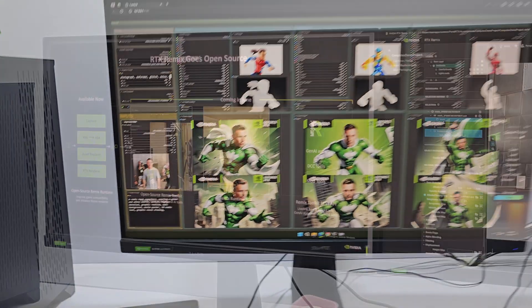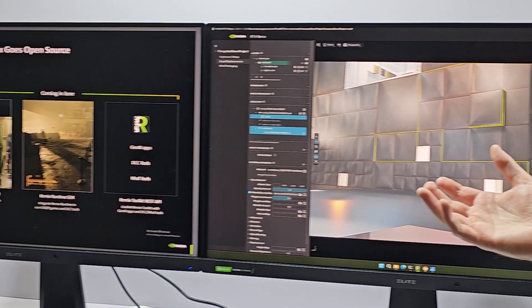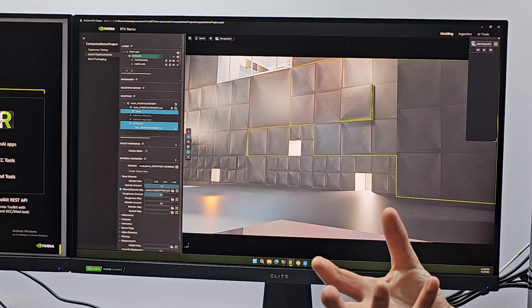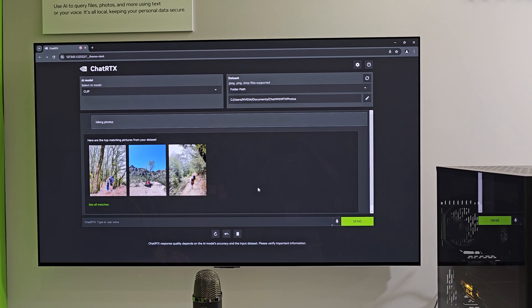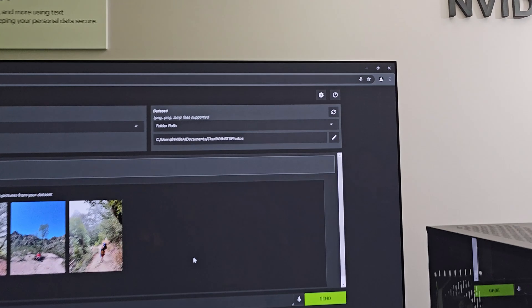After that, there was a model of RTX Chat — pretty much an implementation similar to ChatGPT, but with the option to be localized. So if you don't want to get answers from the cloud and you've got files you want to search through, you can access them locally via the folder access command.